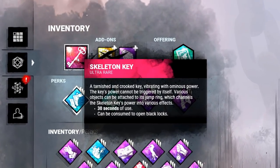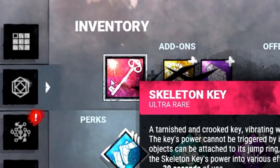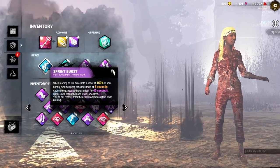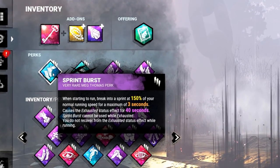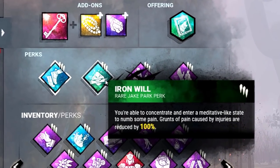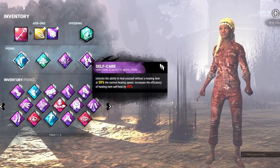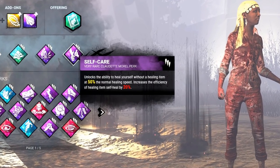We're going to be bringing a key — not so that we can escape from the hatch, but so we can see the killer. We've got a blood amber so we can actually see the killer, and prayer beads so the key lasts longer. We're going to be bringing Sprint Burst so we can run away from the killer, Iron Will so he can't hear us when we are injured, Vigil so we can get our exhaustion back quicker, and self-care because I like to heal up because my teammates never heal me. All right, let's go.